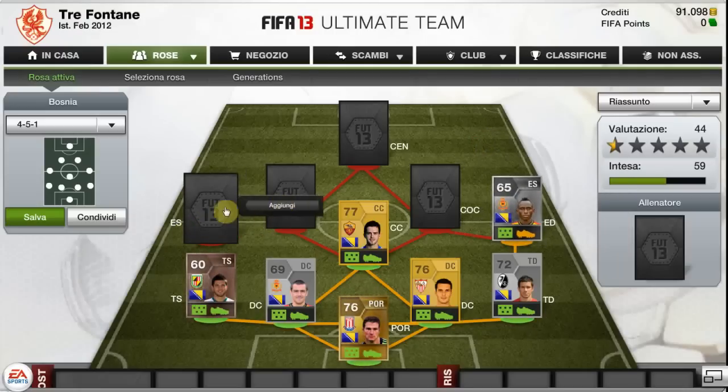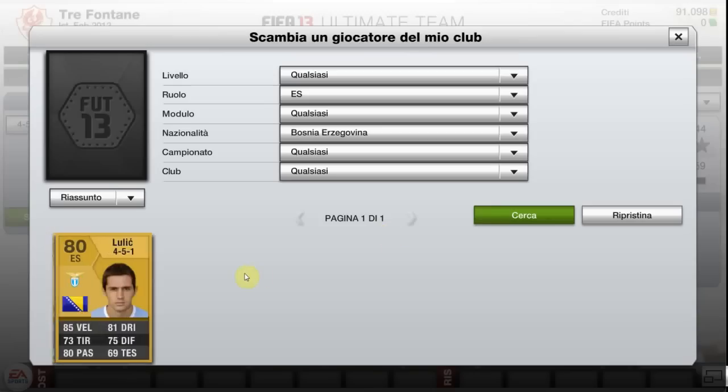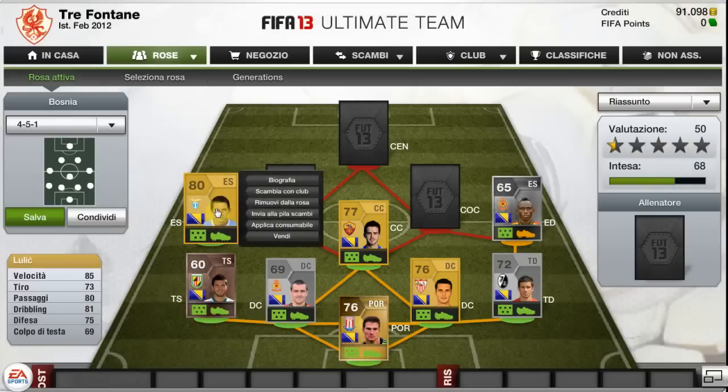On the left mid there's one of my favorite players in the team — although he plays for Lazio, that's the only downside. He's Lulic. He could also play as a left back. He's really, really good: 85 pace, 81 dribbling, 80 passing. He's like Maggio — he attacks a lot, defends a lot, you find him anywhere on the pitch. He's pretty good with his feet.